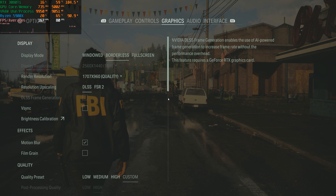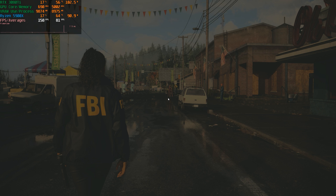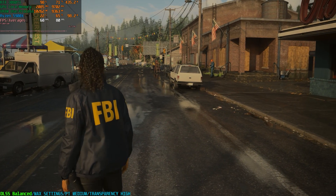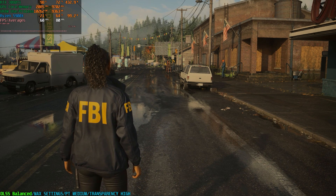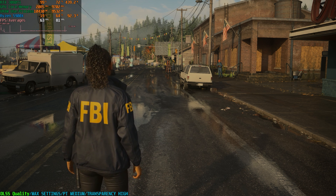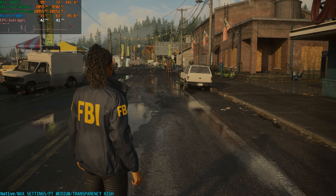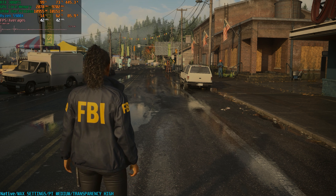Let's go to DLSS Balance — we're now at 835p, which is a weird resolution — and we're at 70 FPS. Comparing the three modes: DLSS Balance shows reflections that are a little bit noisy; DLSS Quality is still a bit noisy but not that bad; and 1440p native has very little noise. Of course at native we're now at 42 FPS.